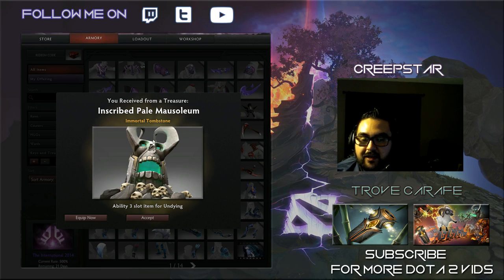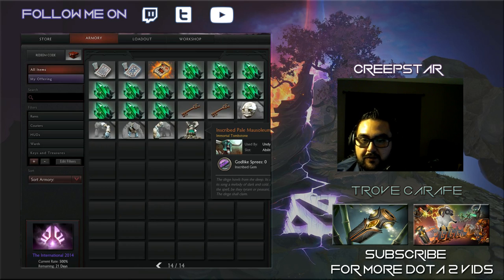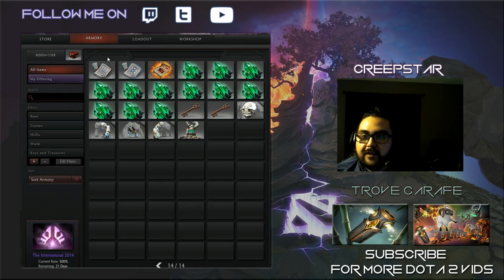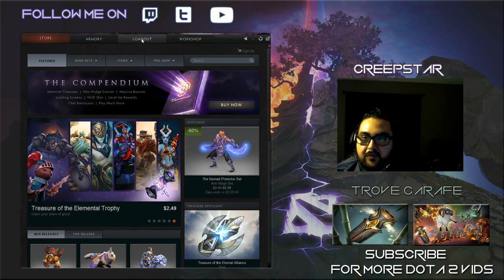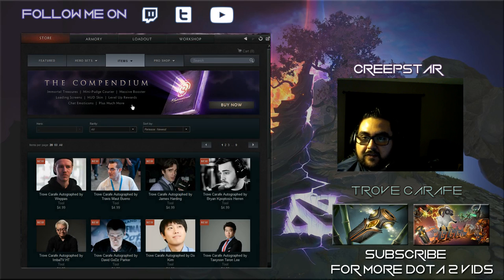First off, I should just not even buy anything else — we received the Inscribed Pale Mausoleum immortal tombstone! That's pretty sweet. Godlike sprees — I don't know how many godlike sprees I could go with a nine, but that's pretty cool. I should have bought all the chests all at once.